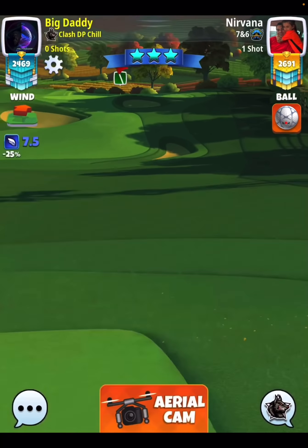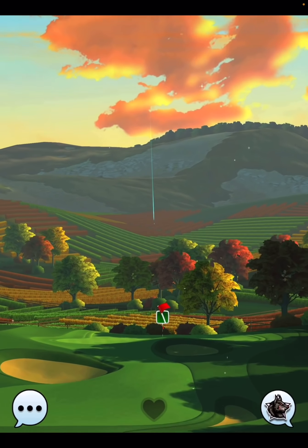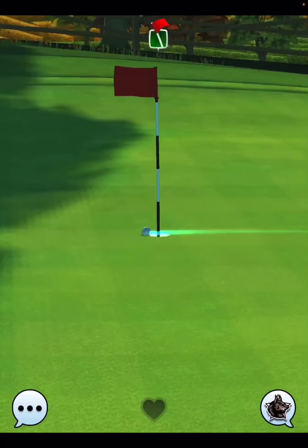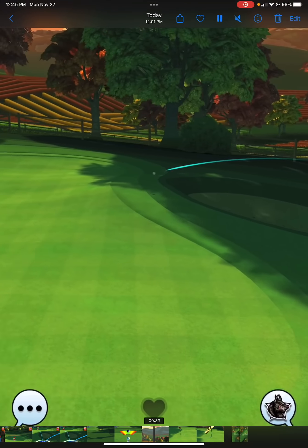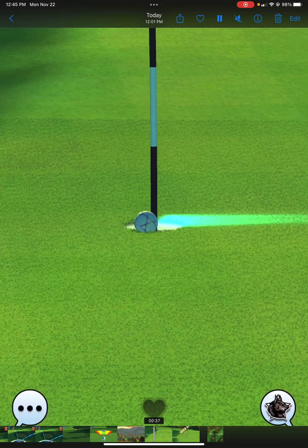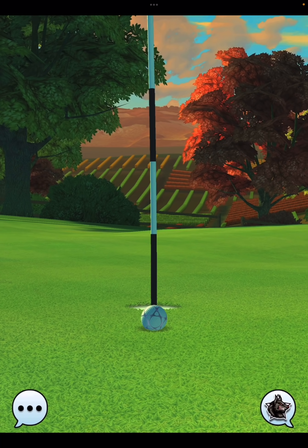For me, unfortunately I got 7.5 mph wind, which is the highest you can get with a free-to-play navigator ball in pro. The speed is great, but we may have applied a tad too much sidespin to the left — the ball dips in the hole, does a 360, and swirls out. Hole number seven, again very, very close to dropping. I have a really good feeling a lot of people watching this video are going to have success, and I hope you share it with your clan mates to help grow the channel.